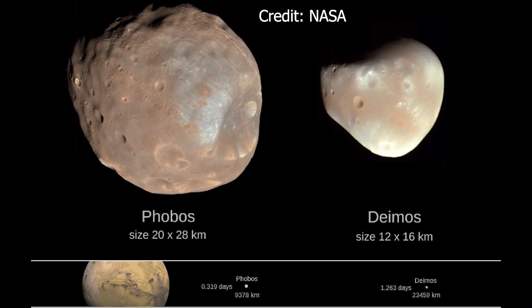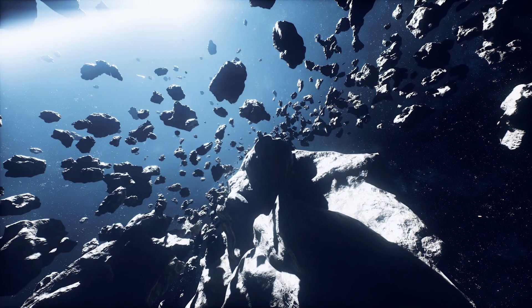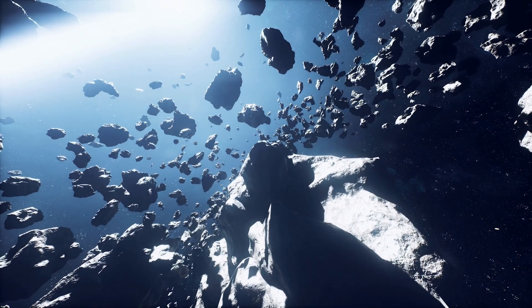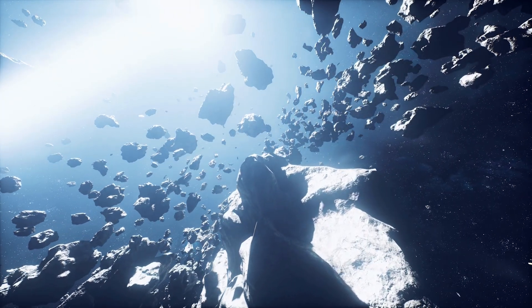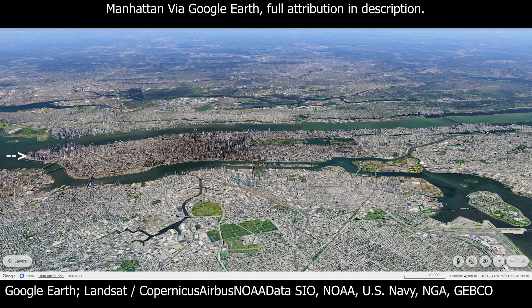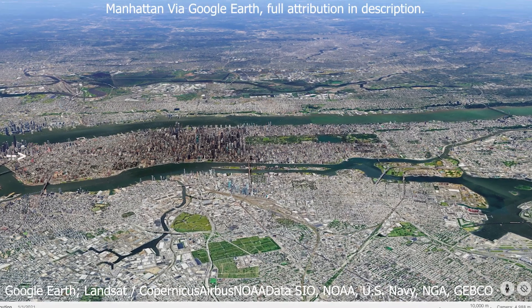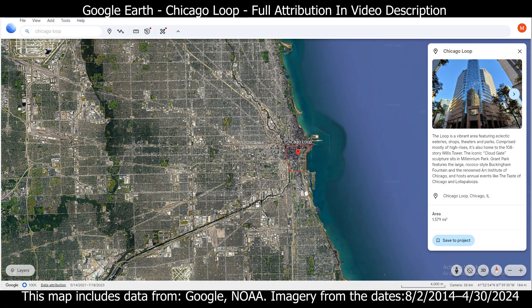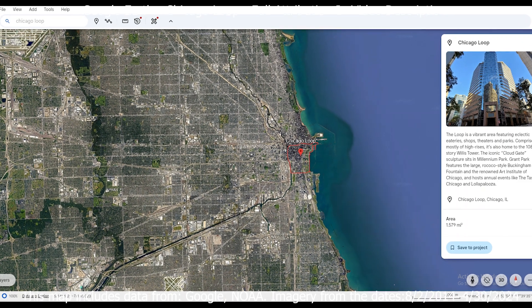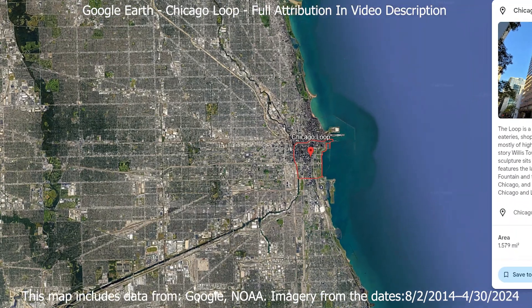Next, let's talk about Mars's two weird little moons, Phobos and Deimos. These tiny, misshapen chunks of rock were probably captured asteroids from the asteroid belt. Phobos is the larger of the two at about 22 kilometers, or 14 miles across — about as long as Manhattan or Paris. Deimos is just a puny 12 kilometers across, comparable to the size of the Chicago Loop, that little beltway section around the inner part of the city.